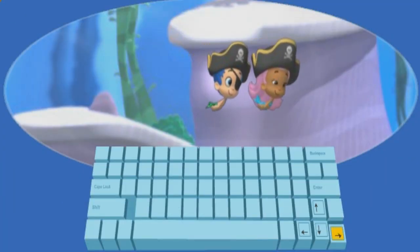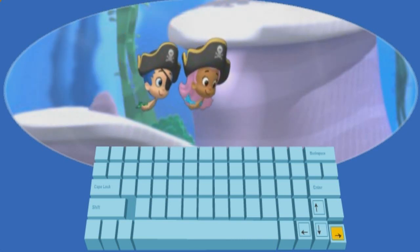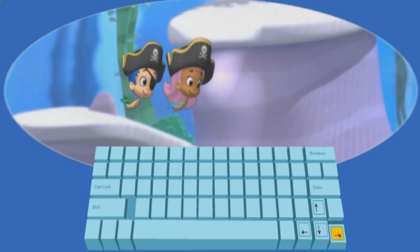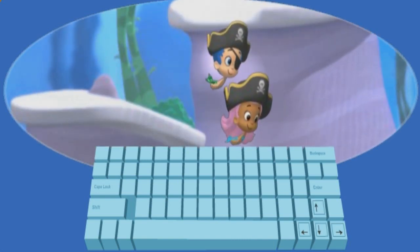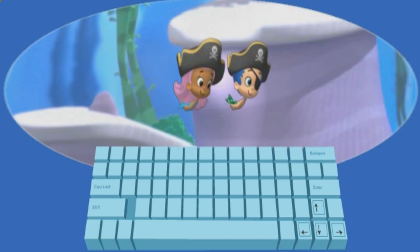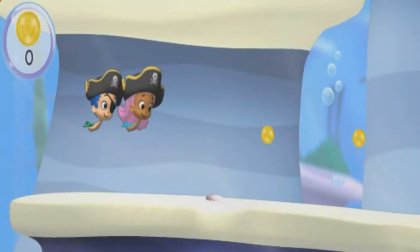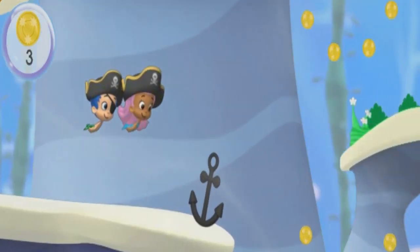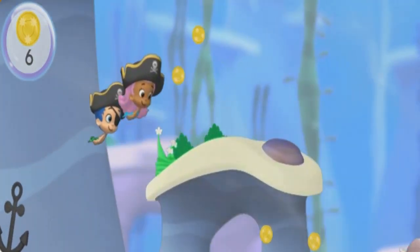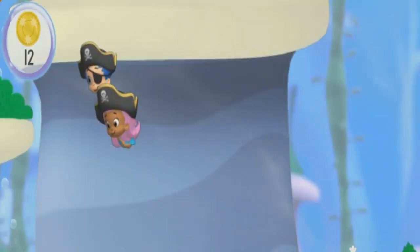Press the right and left arrow keys to move Gil and me forward and backward. Press the up and down arrow keys on the keyboard to move Gil and me up and down. Be sure to collect all the pirate gold coins! Watch out for anchors! Pirates use anchors to keep their ships from moving! If we bump into one, we'll lose a gold coin!